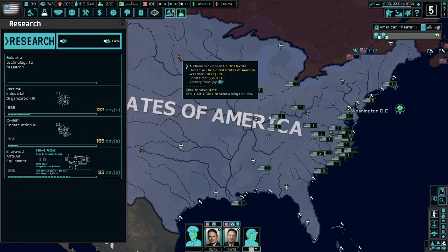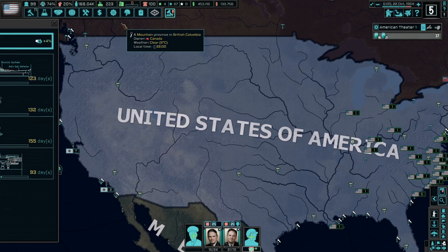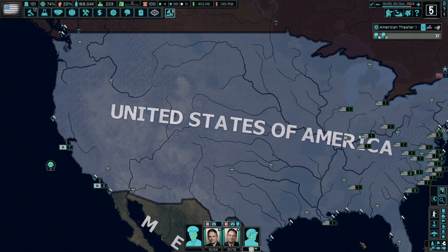We just completed resuming battleship technology, so now we're going to research the Wyoming class. That's a class you've probably heard me mention before — my great-grandfather, my father's father's father, actually served on the USS Wyoming as a Seaman First Class in the late 1920s and early 1930s. It's kind of cool to see the Wyoming class as part of the game.